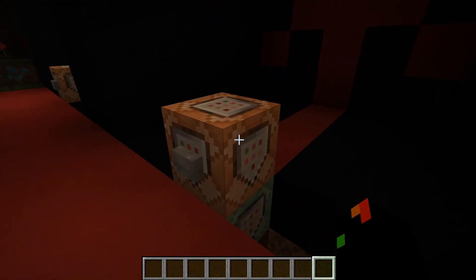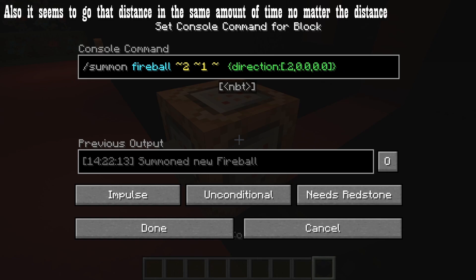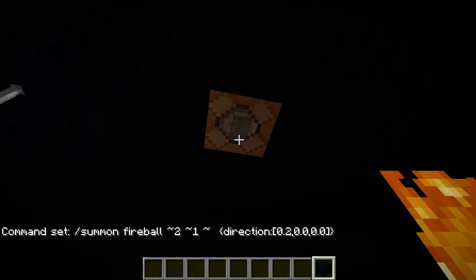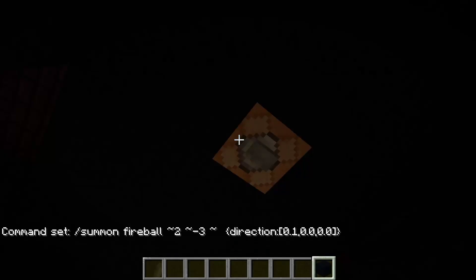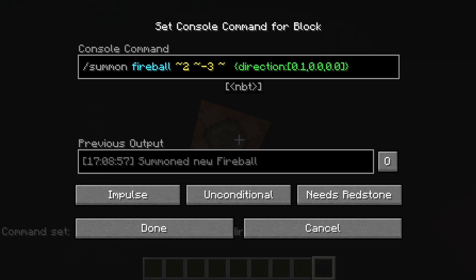Over here we have the bit where we learn about direction. This right here is going in direction X point two, and how this actually works is this means that it's going to go two blocks in that direction. If we put it right here then it's going to be 22 blocks in that direction. So if it comes into contact with something before it stops, it will explode. But if we hit it like this, it will only go one block as what that command says and just completely stop. It will still be changed as the player hits it with this slightly-move command.